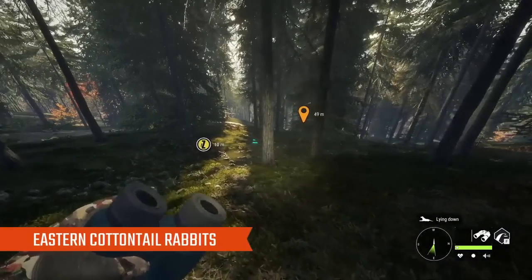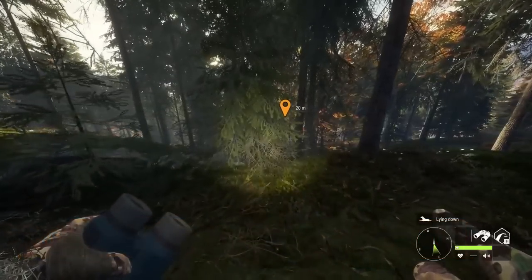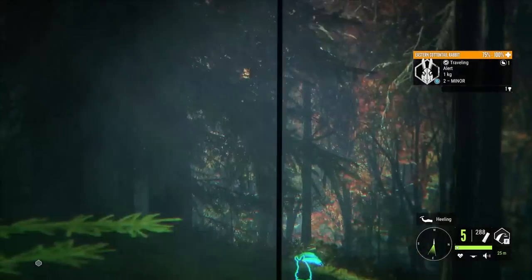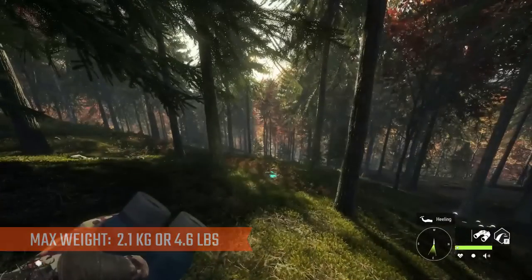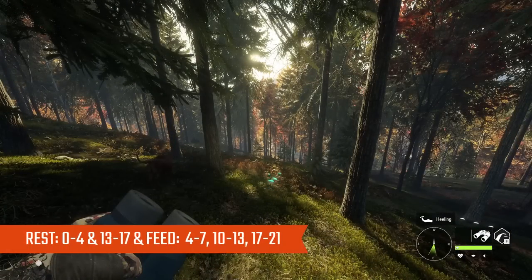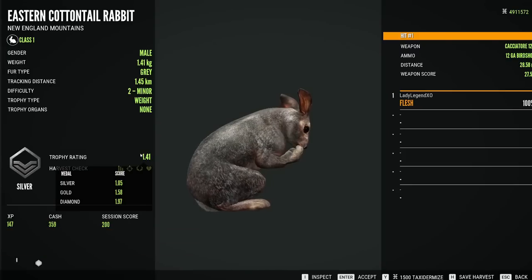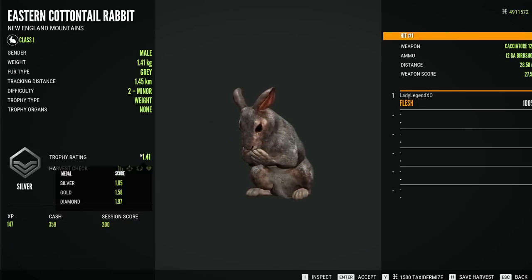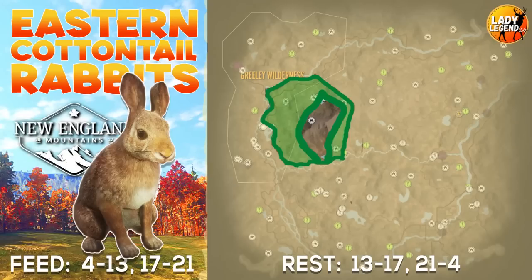Next are Eastern Cottontail Rabbits — a Class 1 species, same weapons as ducks. They go to level 3 and can make Diamond at level 2 and level 3. I believe they have to be female to make Diamond. Max weight track is 2.1 kilograms or 4.6 pounds. They rest from 0 to 4 and 13 to 17, and feed from 4 to 7, 10 to 13, and 17 to 21. Diamond for Eastern Cottontail Rabbit is 1.97. Common fur types include gray, light gray, light brown, and brown. Rare fur types include Leucistic, Albino, and Melanistic. They can be found literally anywhere on the map, but that one feed zone is an amazing hotspot with lots of zones along the river.